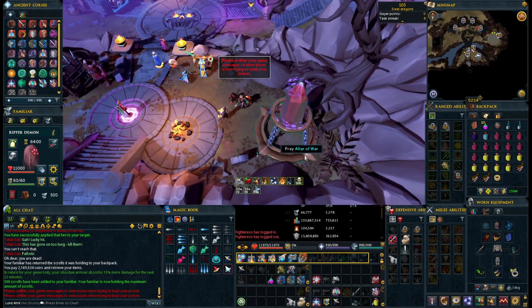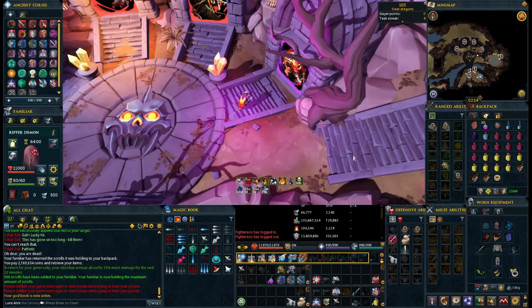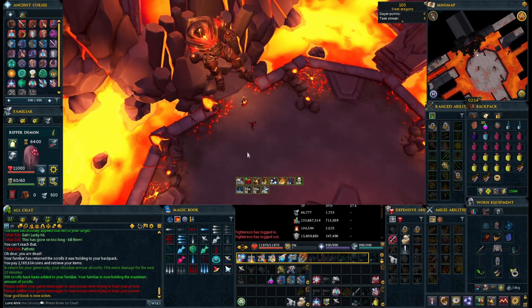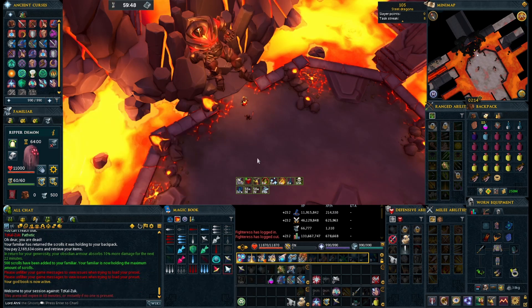A shield or defender will be required in order to complete the fight, as you will need to barricade or resonance some of the mechanics. I also highly recommend bringing Adrenaline Potions of some kind — just one flask is usually fine — in order to squeeze in a little bit of extra damage during some of the phases.